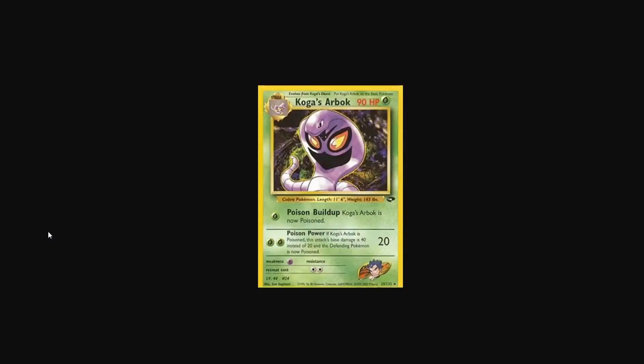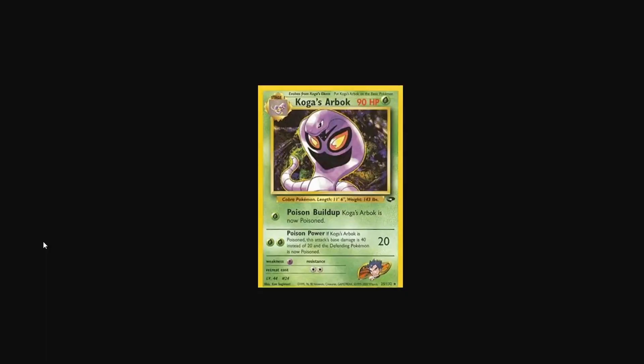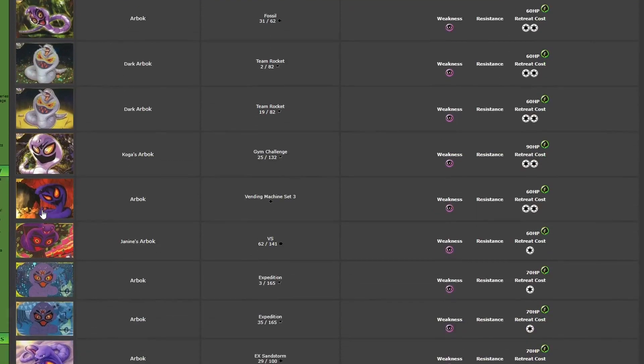Next, we've got Koga's Arbok. This one is another Ken Sugimori artwork. The first Fossil one was dynamic; this one is kind of default — it's kind of basic. It has a cool yellow outline, that's pretty neat. The background is a little bit nicer than the Fossil one, but I kind of prefer the artwork of the Fossil one.